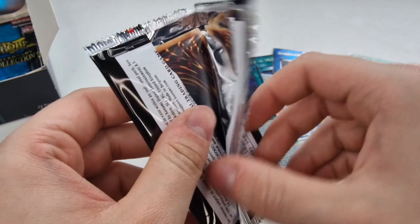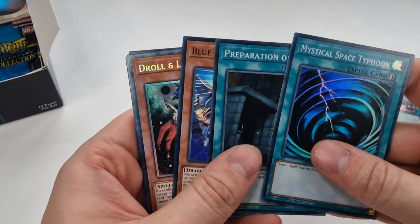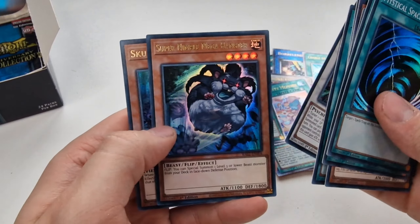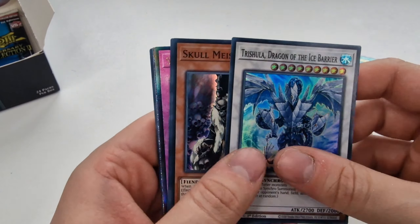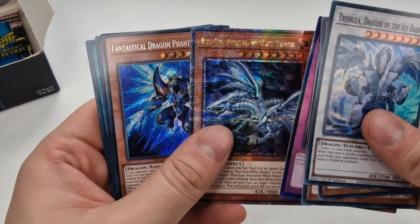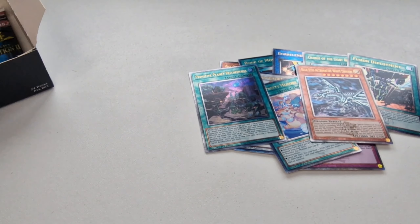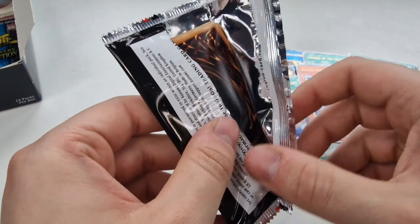D.D. Crow Lockbird Collector's Rare, and Skullmeister. Another Quarter Century — we've got Solemn Judgment. Wow, I had to jinx it. Two duplicate Quarter Centuries now — D.D. Crow Lockbird and Silent Magician duplicates. I always do that — I always jinx this stuff. What a nightmare.